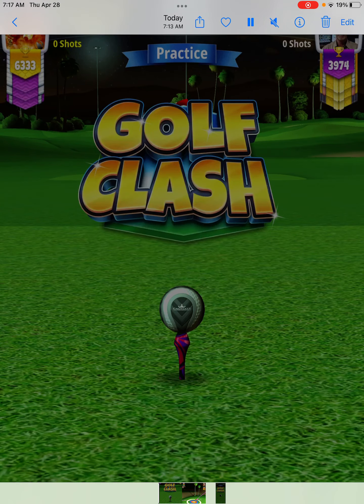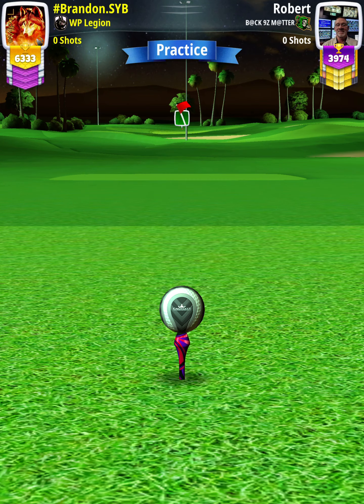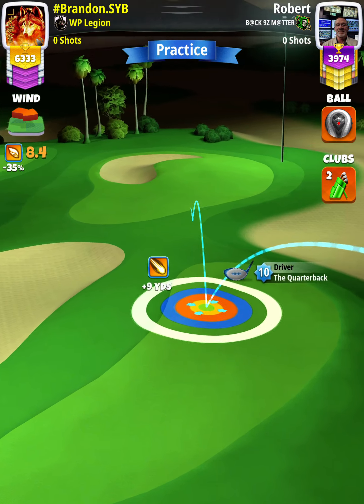Hey, what's going on everybody — this is hole number five of the digital tournament, expert division, opening round. For our tee shot, we want to use an APOC level four and above, and either a Kingmaker or Kingslayer bowl. However, we're going to start off with a Quarterback nine plus.